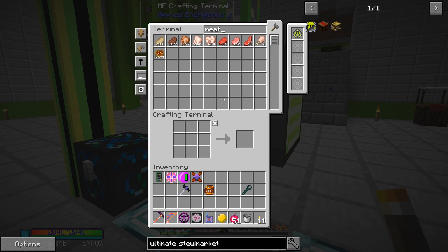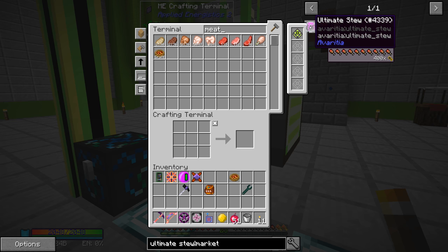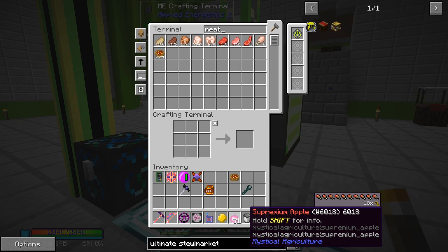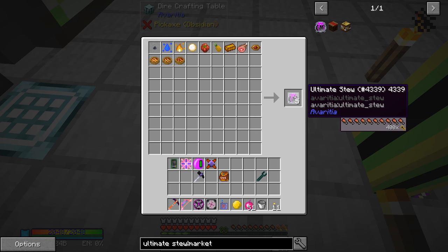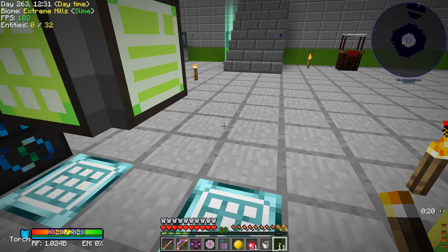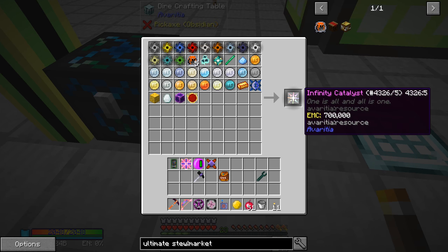So anyway, yeah, a lot of the ingredients we could set up the energy condensers to just automatically create them. But we have everything together in here except for our meat feast pizza. So let's make one meat feast pizza - that sounds delicious. This has 29 saturation. This thing has 400 saturation. I wonder if we should just switch over to the ultimate stew instead of like using these apples. These only have 18. So there is that guy - that gives us five ultimate stews. That's actually really good with that 400x saturation. So now we have ultimate stew - we should be able to place that here. And there's our infinity catalyst.